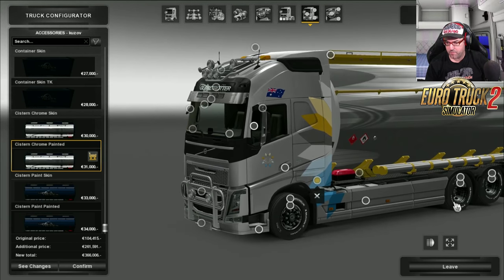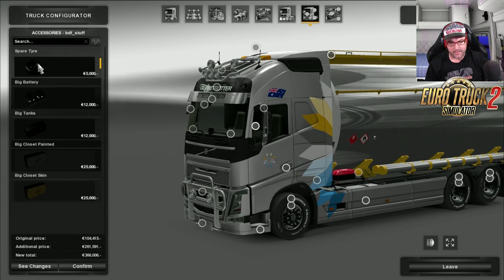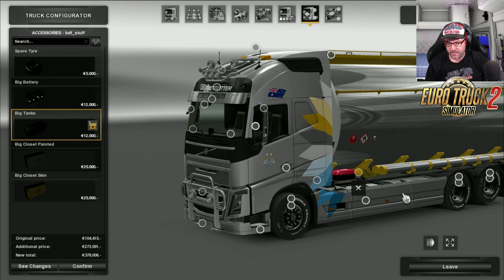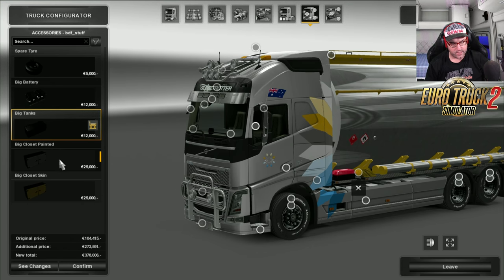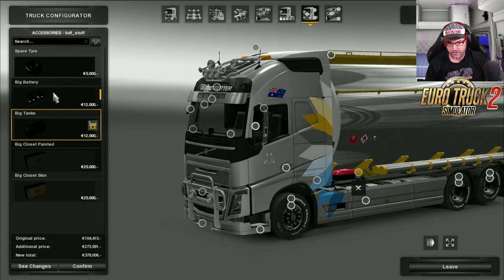There's also options underneath — you can put a spare tire, a battery, big tanks, a cabinet and whatnot underneath there. I'll put big tanks in there.